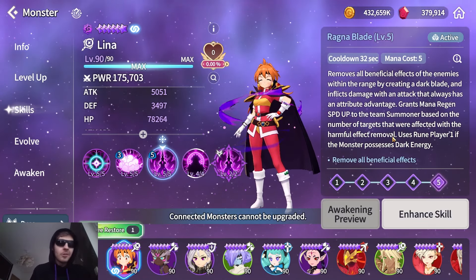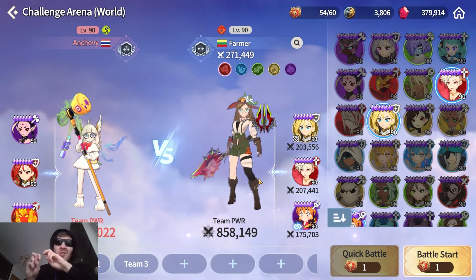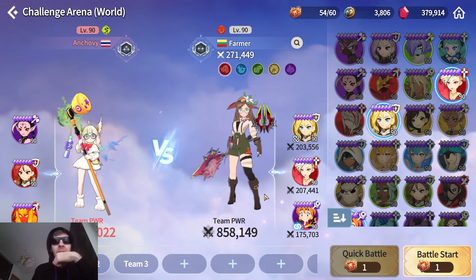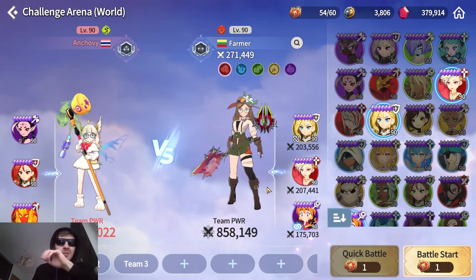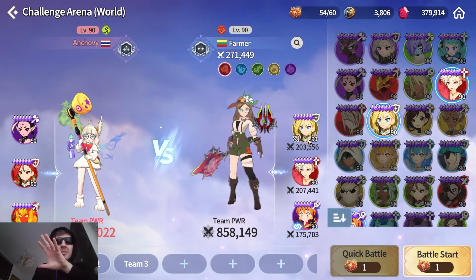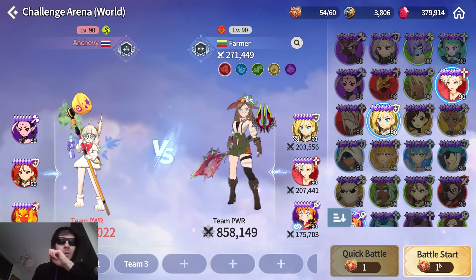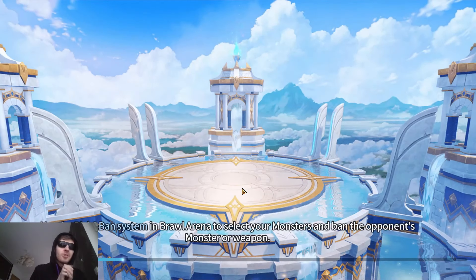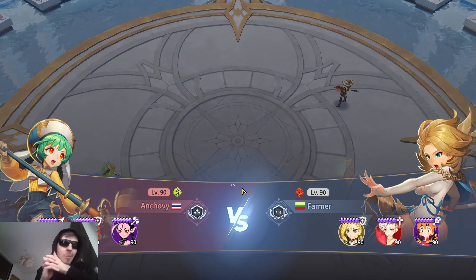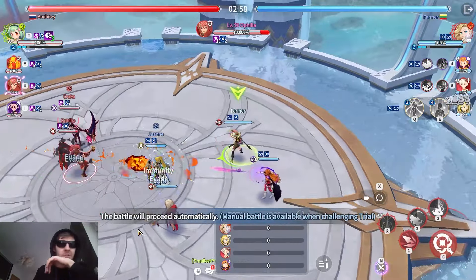First I'll try her in Challenger mode, although I don't think she's gonna be too amazing there. Going for the paladin first — paladins don't have a passive so they don't get affected too much. Hopefully she's able to sustain all the units while Orbia tries to do a lot of the damage. We'll see if Lina can do the knockback, give some mana regen, and remove buffs.